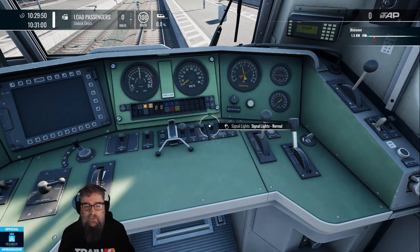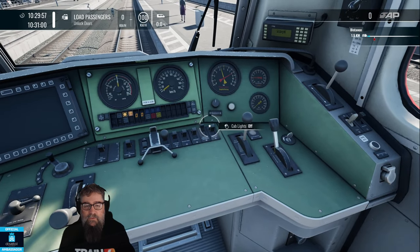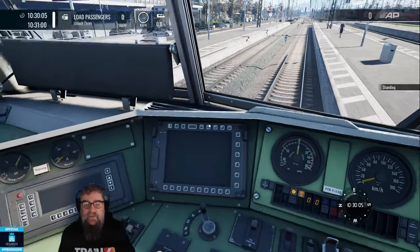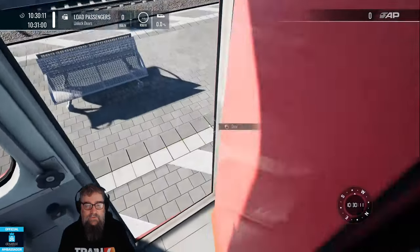Now let's put signal lights to normal - that's fine. If you need lights in the dark, your instrument lights are on here, and if you need a cab light or a desk light, it's desk light up, cab light down. We don't really need that at the moment but your passengers might want some lights. Next thing is to set our headlights to actually be headlights and we will go to the other cab.